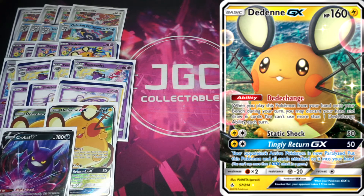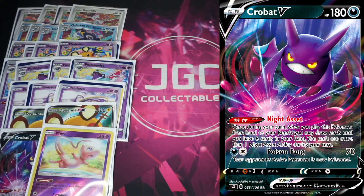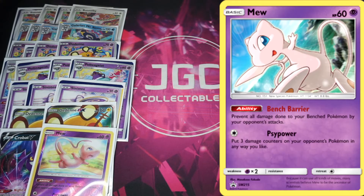We've got one Crobat V, just to help draw through a little more — if we Dedechanged and still missed what we needed, we can go and get Crobat. We also have one Mew. As you may have noticed, all these Pokémon have really low HP, so any bench-sniping deck will just clean up. Unfortunately Mew doesn't stop damage counter placement, which would alleviate the Dragapult weakness, but Mew is a decent halfway house.